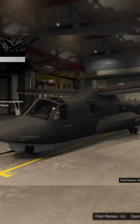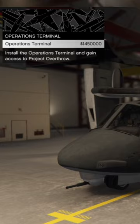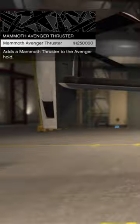It looks so weird having it in your hangar. For upgrades, when you modify your Avenger in your hangar, you have Charlie upgrades now. We've got an Operations Terminal — no idea what that is — but I'm buying it. For Charlie upgrades we can also go to the Mammoth Avenger Thruster. I don't know what that does either, but I'm buying it.